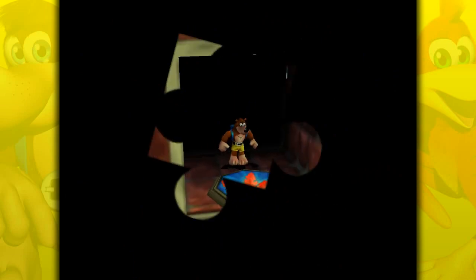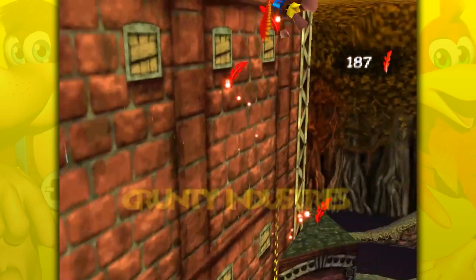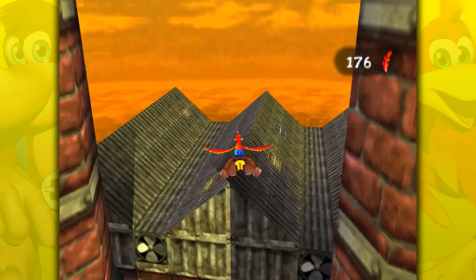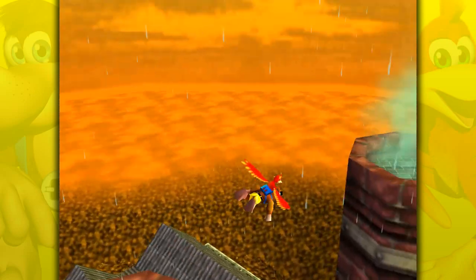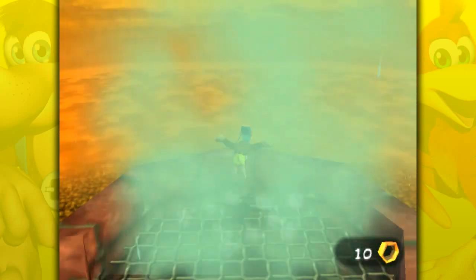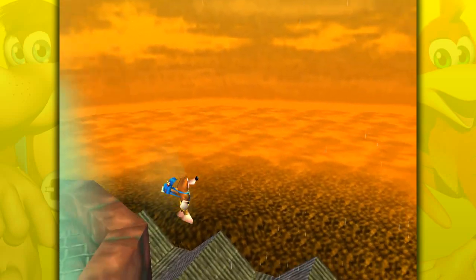Now we're just going to fly all the way up to the roof, because there's of course stuff on the roof — why would there not be stuff on the roof? Let's go all the way to the top because we want to go into these little chimney stacks, though only one of them actually has something in it. Get that honeycomb. I did not really want to land, but oh well, let's just go up here.